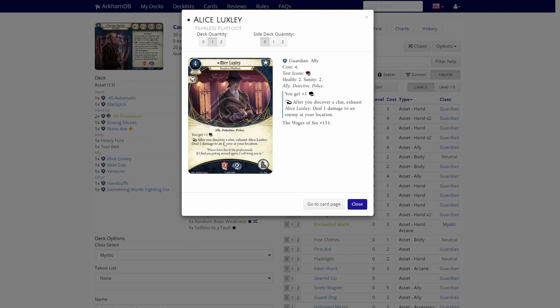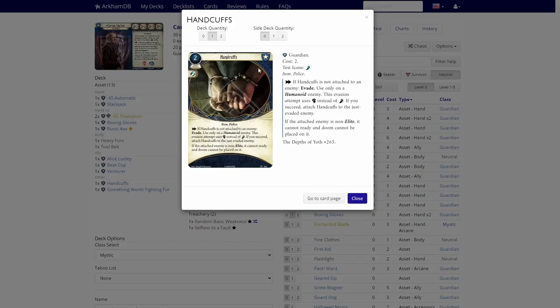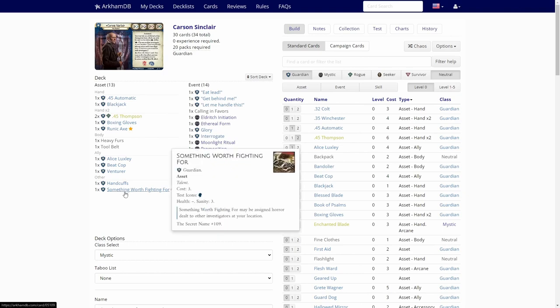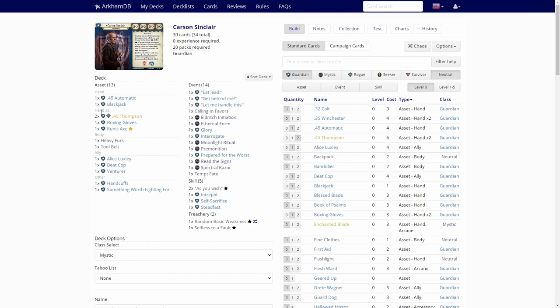Then we have Alice Luxley — that's Soak. Beat Cop, more Soak. Venturer — if we try to use the weapons, at least we have Venturer to reload those. Then we get Handcuffs. And we have two copies of the .45 Thompson. Something Worth Fighting For gives us some Sanity Soak.